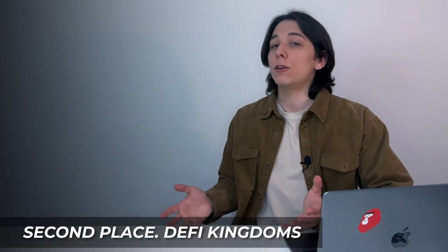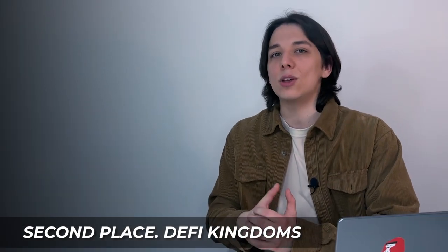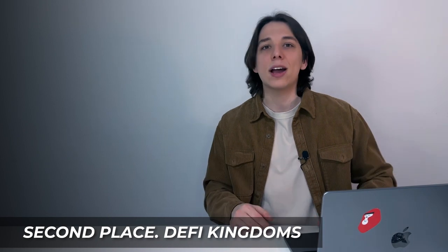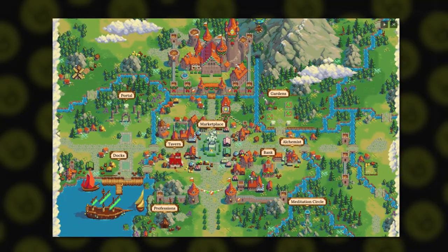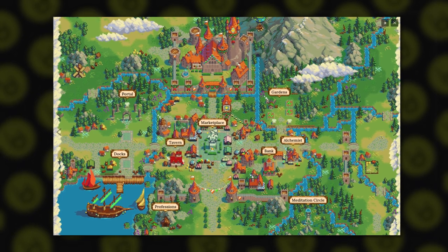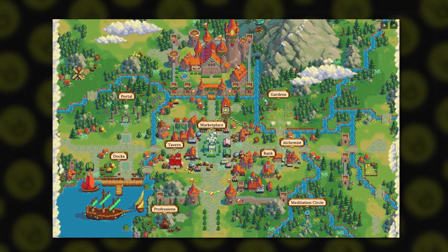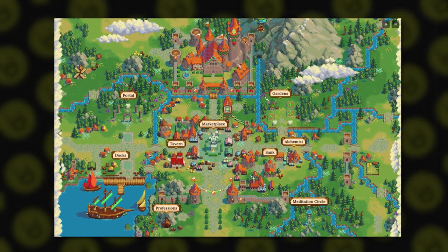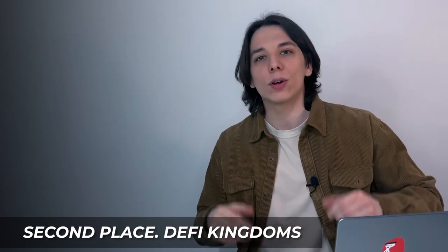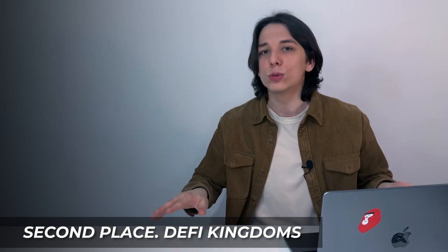After that, log into the website through your crypto wallet and select 'Enter Crystalvale' to create a character. Each hero has its own class — from ranger to wizard — with health stats, stamina, elements, rarity, and more. Heroes can be sent on adventures or quests, completing tasks and receiving JEWEL tokens as rewards, which can then be sold on the crypto market. Depending on your character's class, you choose the type of quest — mining, gardening, or wizard quests. Addictive gameplay and multiple ways to earn rewards make DeFi Kingdoms one of the most popular play-to-earn games today.